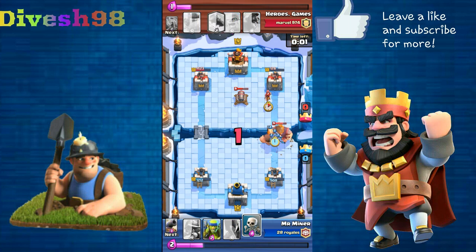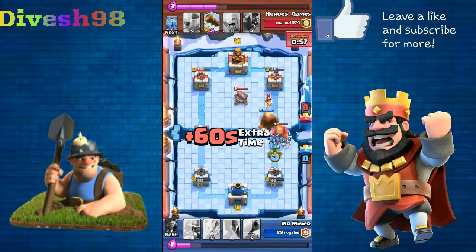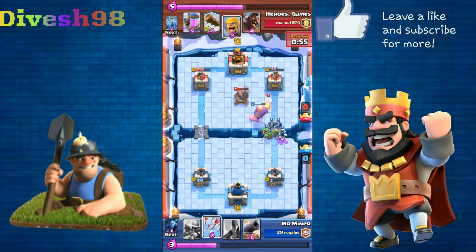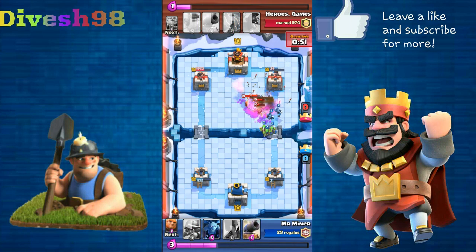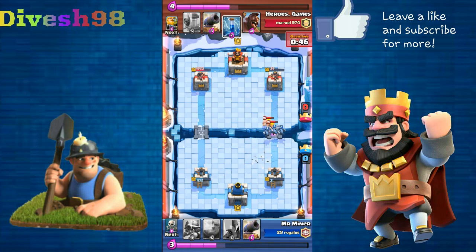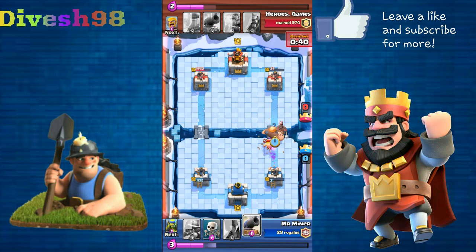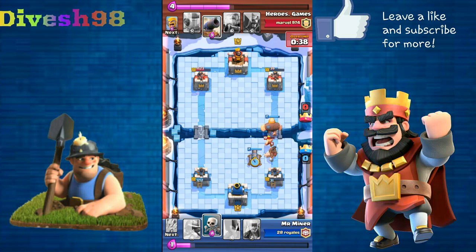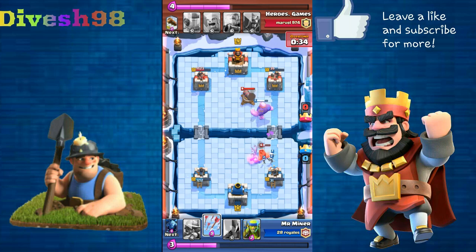I'm just being desperate here, trying to get some chip damage with arrows on his tower. My tower is basically one zap away from going down. I don't know why my opponent was so pressured — he used his log defensively. I think this was before the log's range got increased, so he didn't finish off my tower with the zap, which was kind of funny.